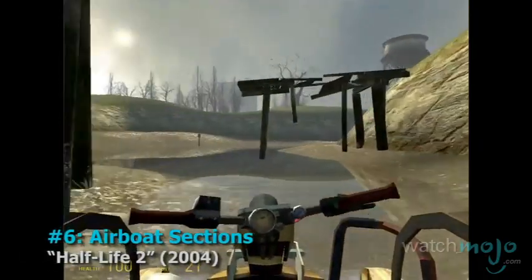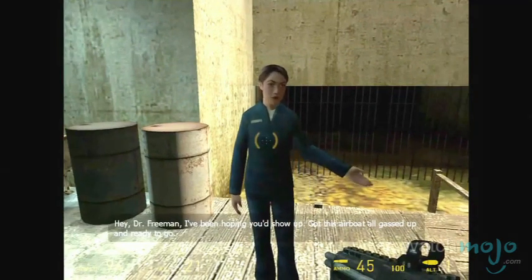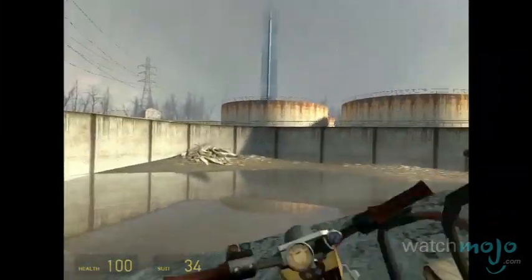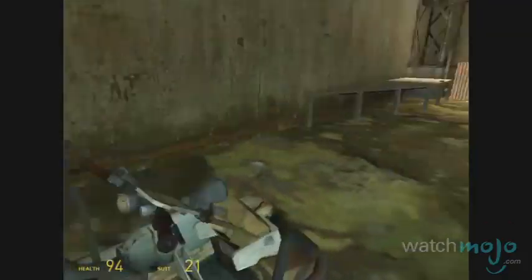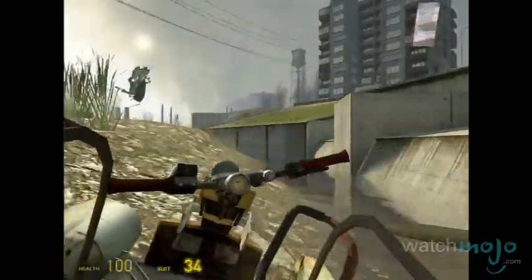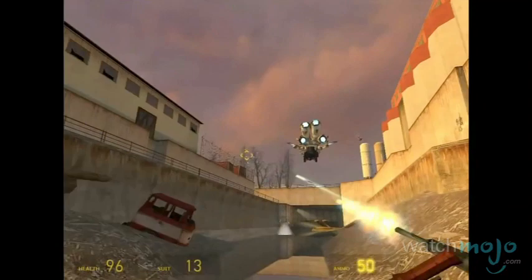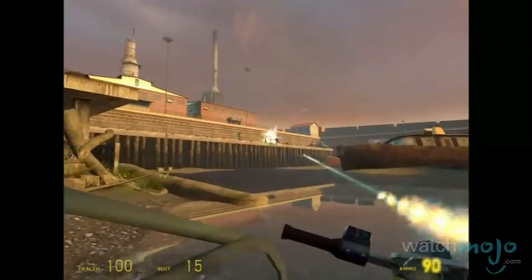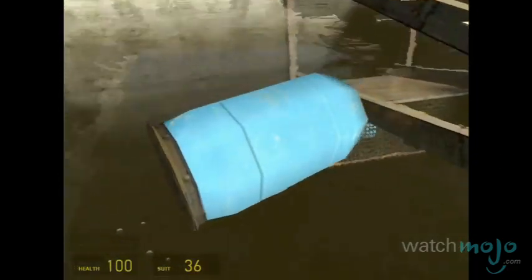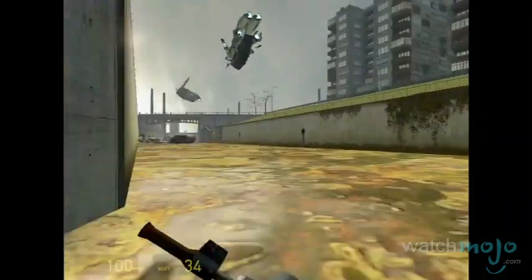Number 6: Airboat Sections, from Half-Life 2. The airboat is definitely a brilliant feature in a brilliant game. This resistance vessel, built from scraps, can skim through the City 17 canals effortlessly. Though it's unarmed when you first get it, it later gets an upgrade in the form of a pulse cannon stripped from a hunter chopper. The airboat is a formidable foe to combine APCs and choppers. Though you often have to solve bridge puzzles to continue, the wildly fun speeding and jumping you can do while in the boat makes this one vehicle section that's far from just filler.